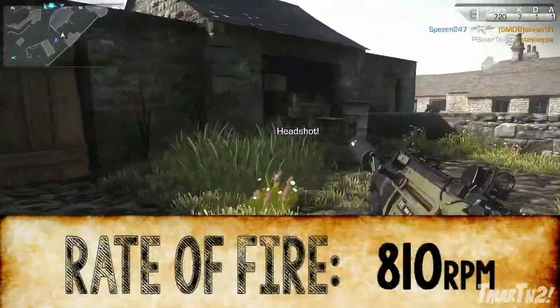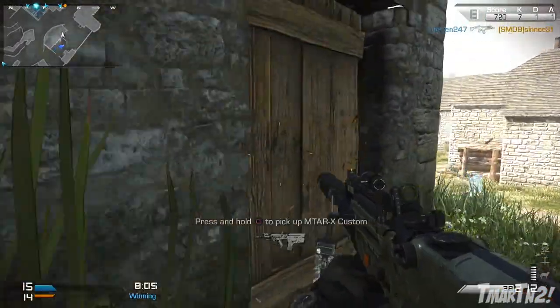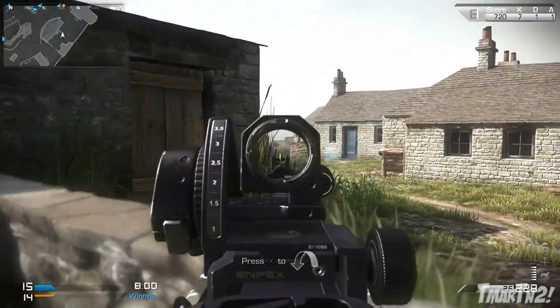As for the rate of fire, it's got 810 RPM, which is fast for assault rifles but slow for SMGs. So again, it's right there in the middle between the two classes — a hybrid-type weapon.